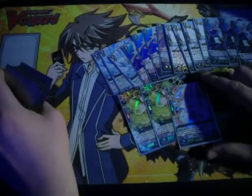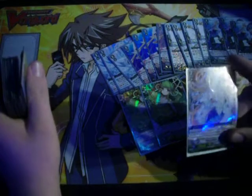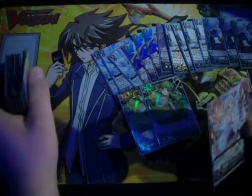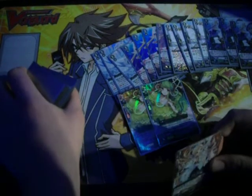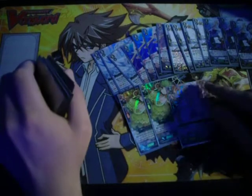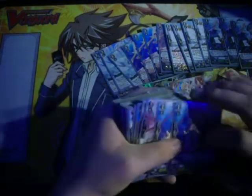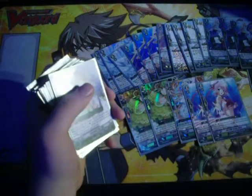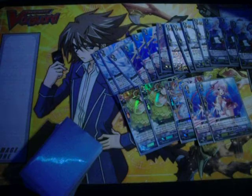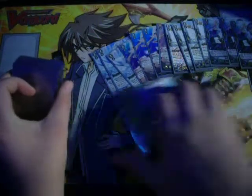I'm running one Pearl Sisters — last one, when her attack hits a vanguard, bounce a Bermuda back to your hand. Very good, there for utility. And I'm running two Prism Image Rosa, which if you have a Vanguard with limit break four, gets 3k when she attacks — so she's an 11k attacker, basically just there to hit cross rides.